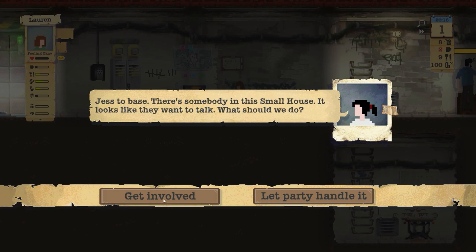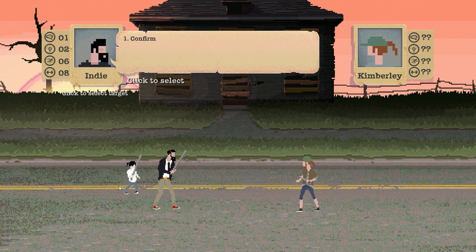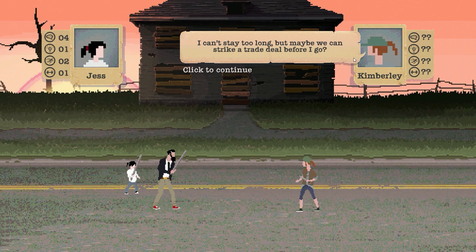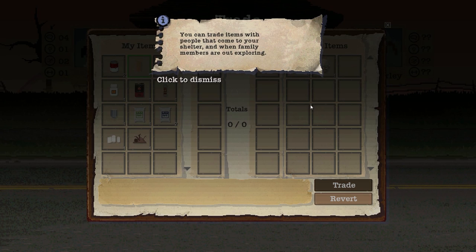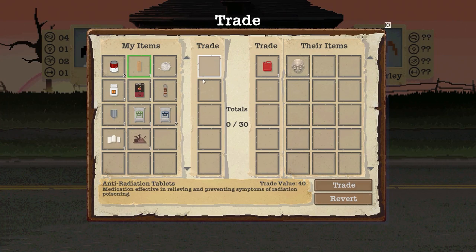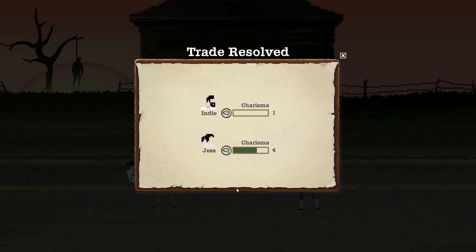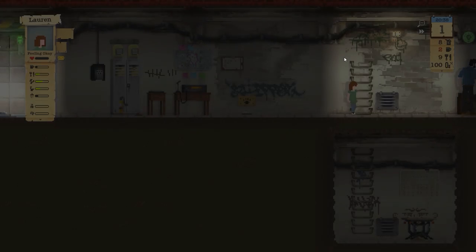Jess is at the base - there's somebody in the small house, let's get involved and see if we can have a decent discussion. This is definitely not anybody in a faction. We're going to talk with Jess. Can I help you? Let's strike a deal. I'll give you anti-rads - actually, let me give you a bandage, that's an even trade. It worked out good for me, so I'm not complaining. Anytime they're really stoked on a deal I get more charisma, but it doesn't seem consistent - I think it might be random.